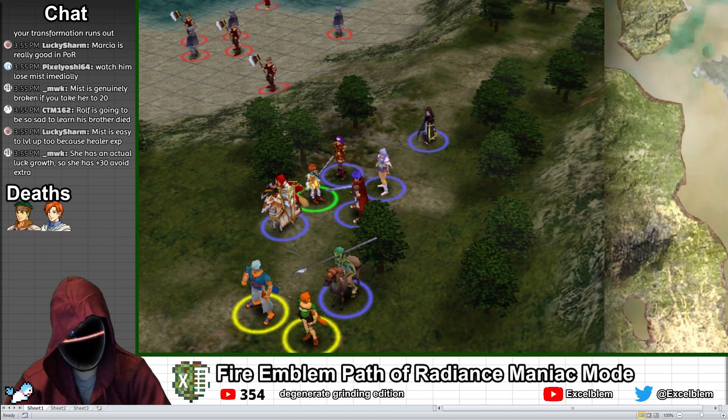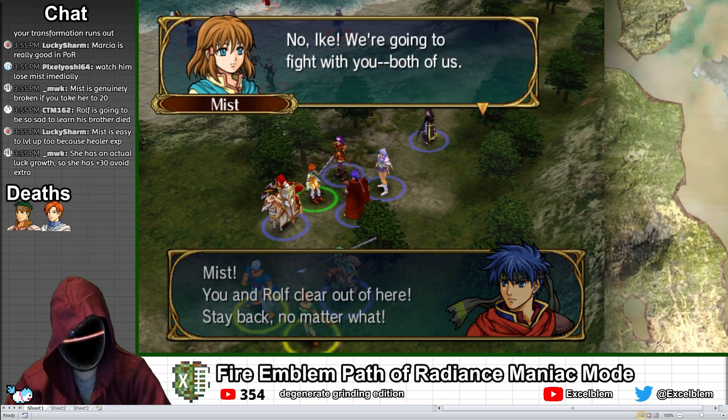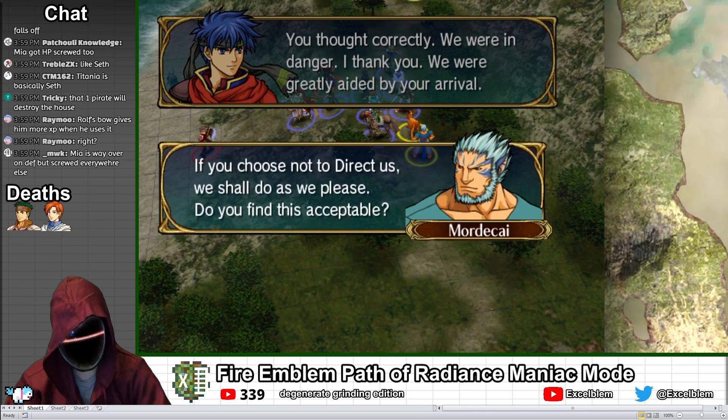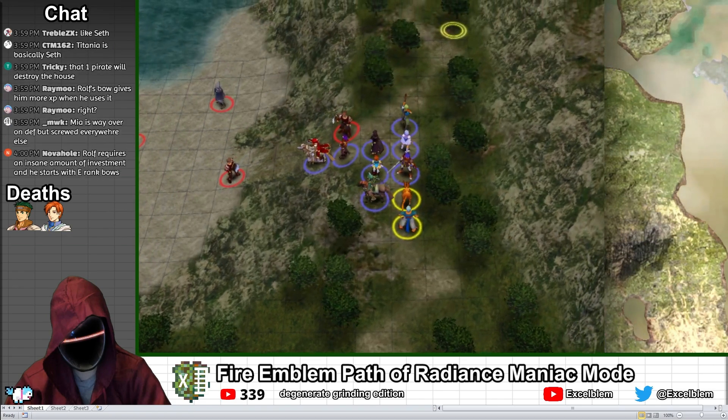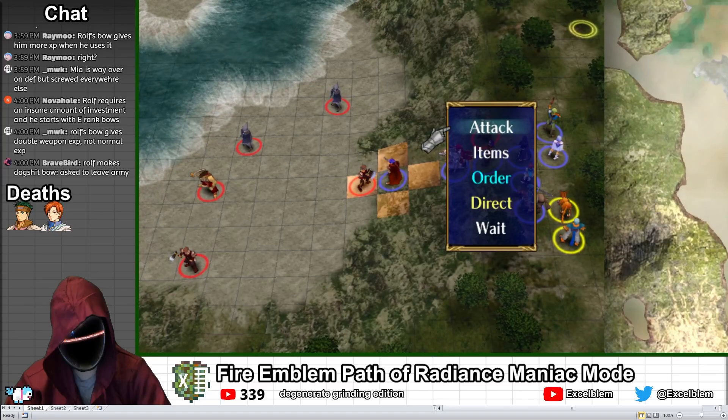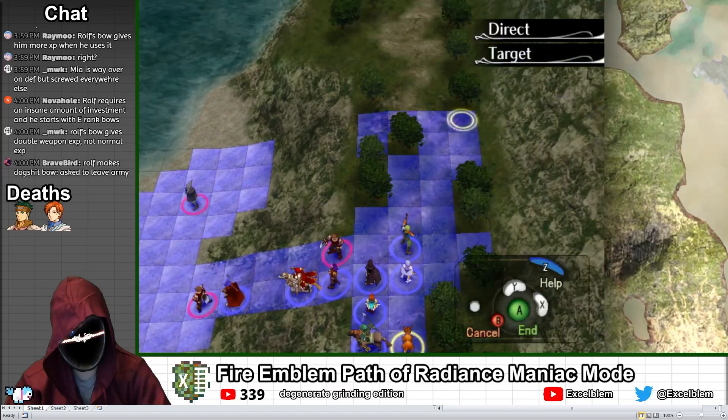On this map, we get a whole bunch of new characters, starting with Mist, who is a low-level staff user, and Rolf, who is a low-level archer. Mordecai and Leith also join as allied units, but you can't control them directly on this map. The goal of this chapter is to seize the objective in the lower left, though there are also two villagers that you can rescue in the upper left for some extra rewards.